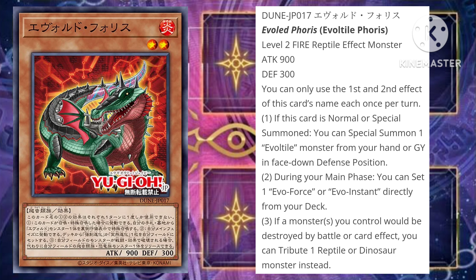The second effect is pretty cool — you can search for Evolt Force or Evo Instant. Most of the time you're going to be searching Evolt Force, because Evo Instant isn't really that good, whereas Evolt Force is a pretty solid card. And then the third effect gives a little bit of protection — you can tribute any Reptile or Dinosaur monster you control to protect one of your Evolve monsters, which is pretty cool to have some sort of protection.